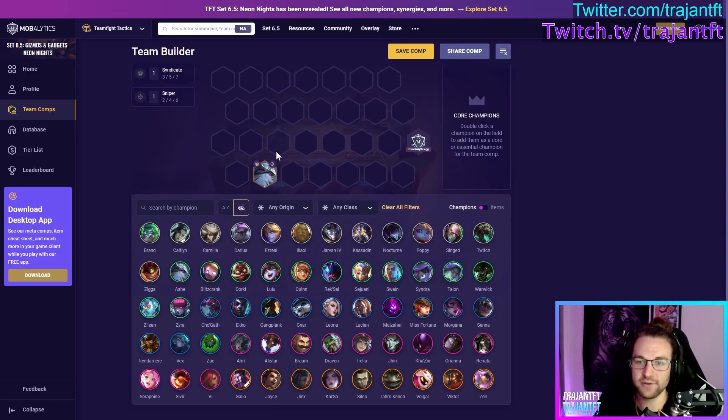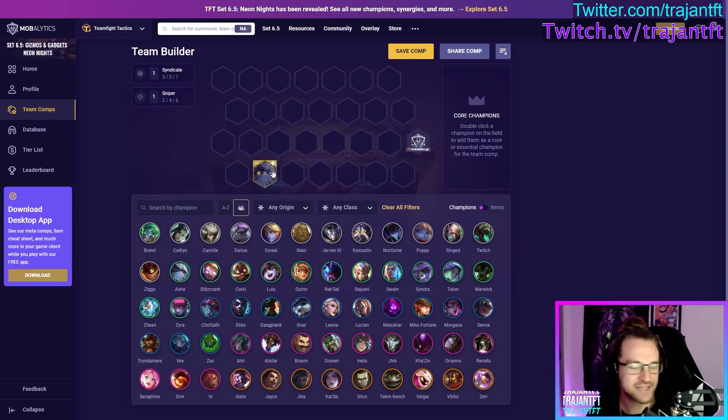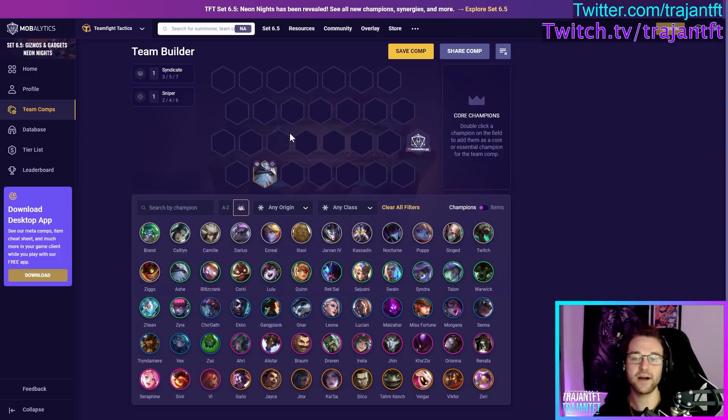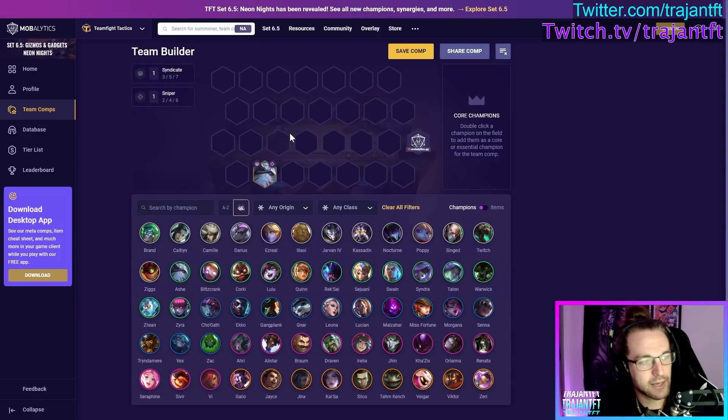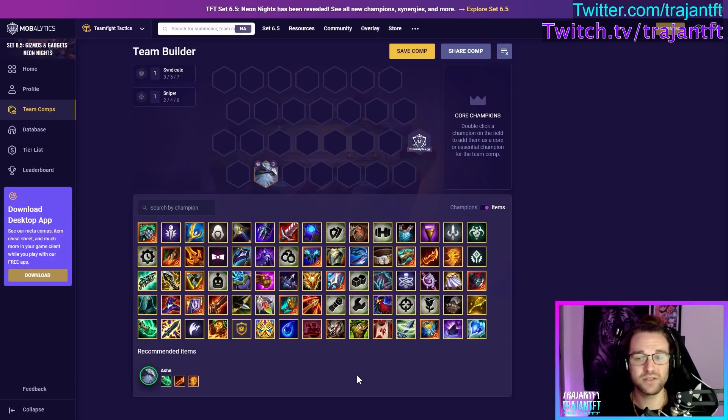Ash is a Syndicate and a Sniper — probably one of my favorite TFT units of all time. She is both a DPS and support unit, slotting in very well with Jinx for a lot of boards. She mostly functions as a support unit unless you plan to play her as a reroll carry build. She fires an AD volley — her W from League — a big AOE cone in front of her dealing AD damage, and she also debuffs the attack speed of anyone she hits. She is locked at hitting frontline.